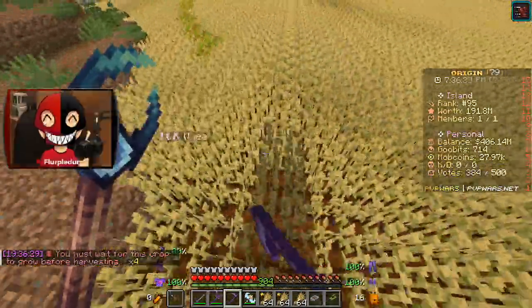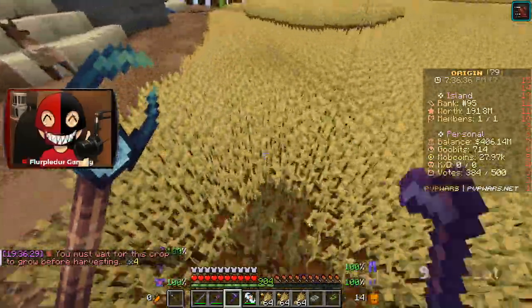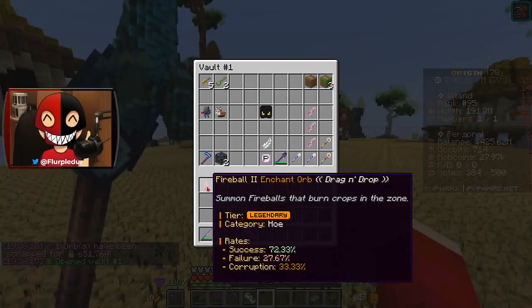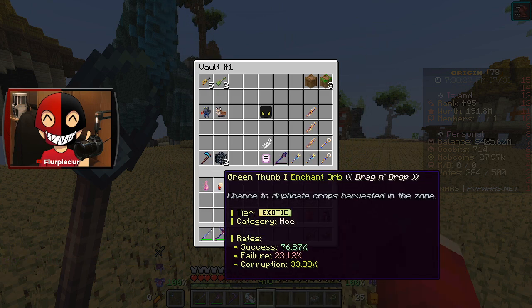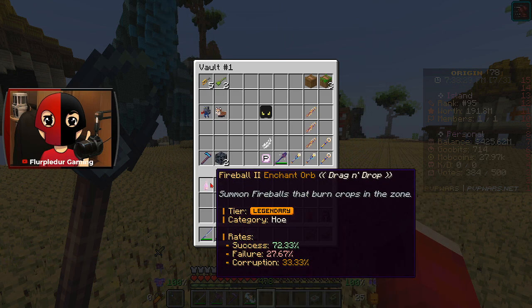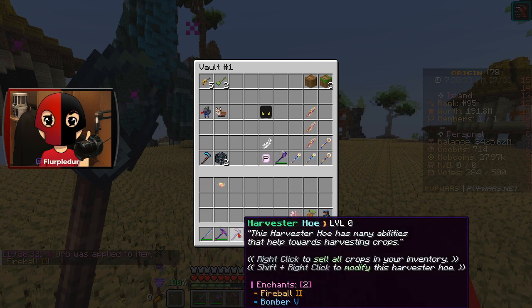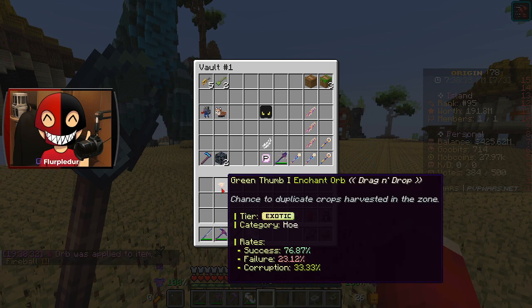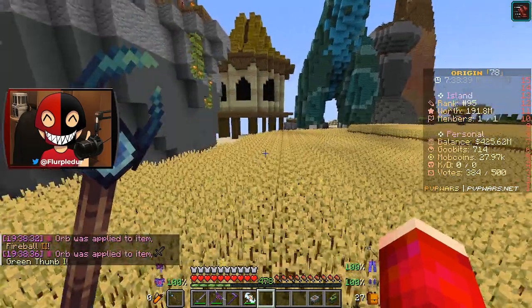Should I do some enchanting too? That could be pretty tight. I could get some decent enchants. These are both very low odds with a 33.33% chance — that is a 1 in 3 chance of destroying my hoe and I've got two of them. We're gonna start with Firebolt 2. Succeeded! Firebolt 2 again — succeeded! Oh my god, that's so good.